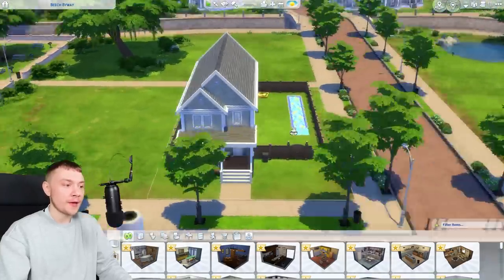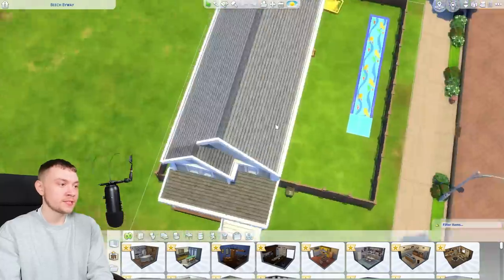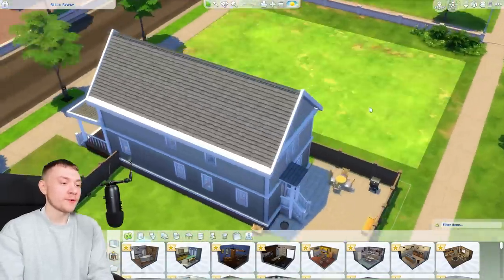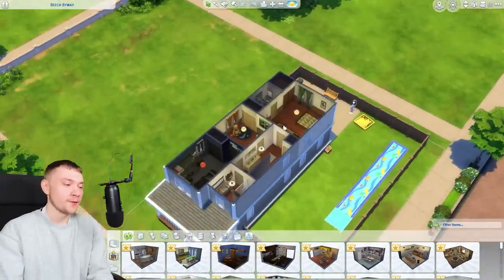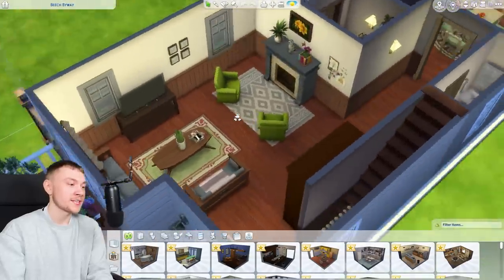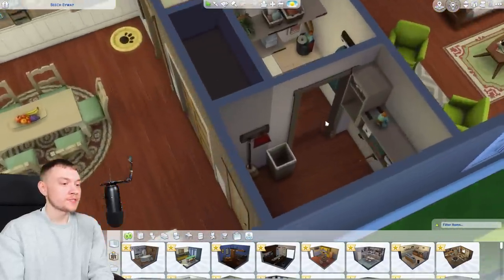I have actually already made some houses - these are houses I made ages ago. This is one I put on Beach Byway, a 30 by 20 lot. I have gone hard on the packs, I know. I think it looks okay. I'm not one of these people that love to horrifically clutter every single build - I like it to be quite clean. So this is what I've done with this lot.